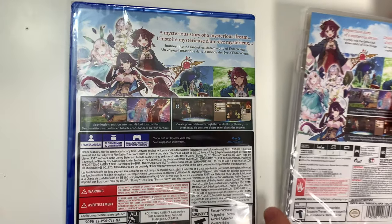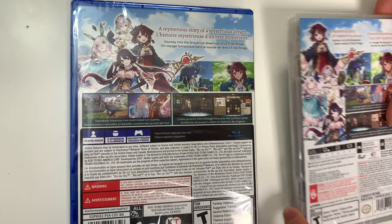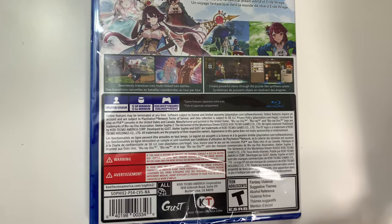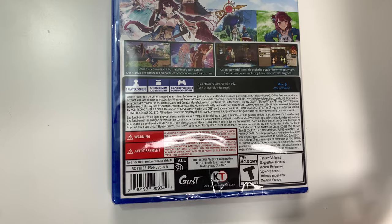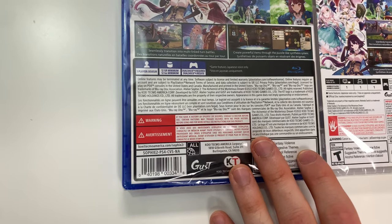Now on to the backs — you see some character artwork and shots of gameplay, and it says 'A mysterious story of a mysterious dream.' Journey into the fantastical dream world of Erdweg — I don't know how to pronounce that. Down below the screenshot it says seamlessly transition into multi-linked turn battles, create powerful items through the puzzle-like synthesis system. Down to the play modes on the PS4, you see that the game is single player and 12 gigs.